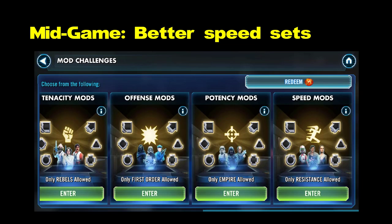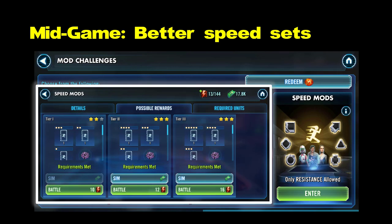Later on in the game, you're going to do the mod challenges. When you can get all the way to the last one — the speed mod challenges — and you have a decent Resistance team, you're going to get some better mods than you can get in the mod battles. Here you can get 3, 4, occasionally 5-dot mods that give you speed set bonuses. You want speed set bonuses on as many of your characters as you can.